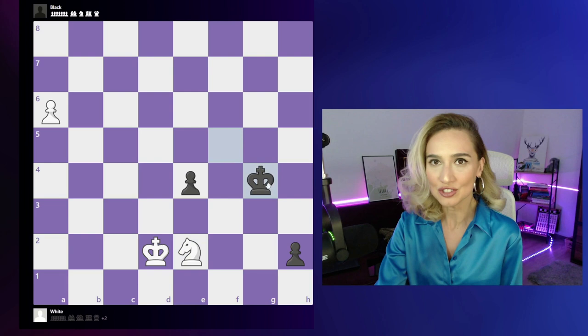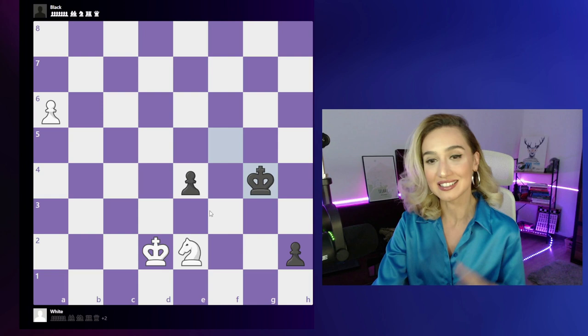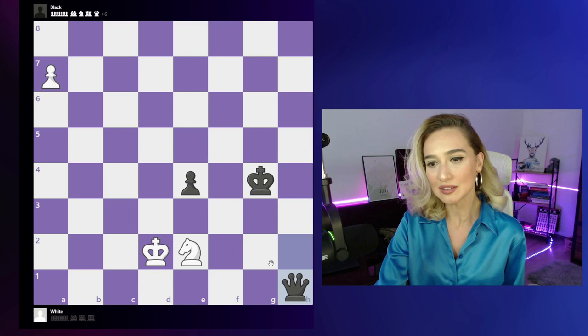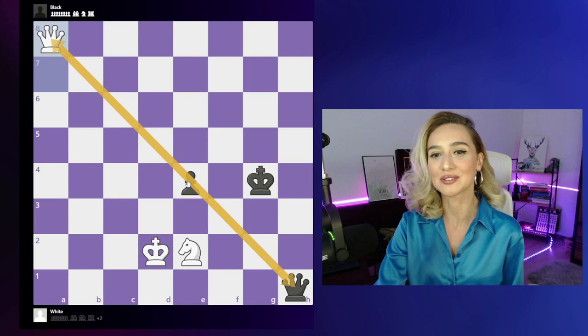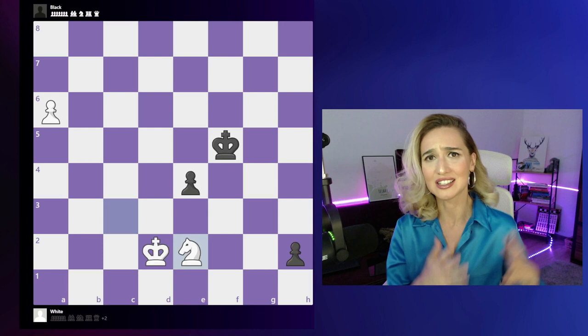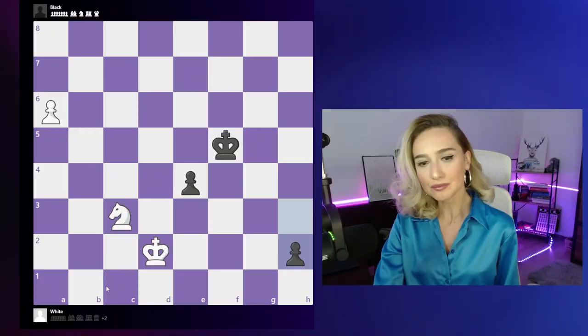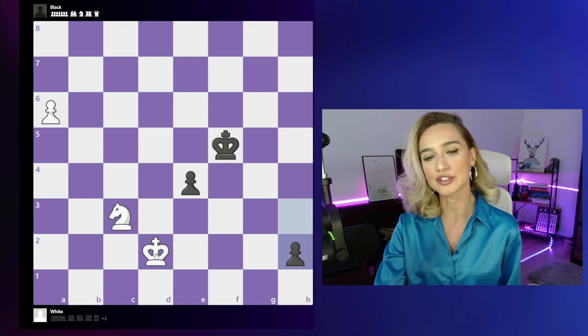After knight e2, this seems like we found the solution, but in fact black can play king to g4, avoiding knight g3, and the next move is pretty much a pre-move: h1 queen. This is a really bad position for white. Here's a funny line: say a7 queen — we both have queens, but as those two queens are fighting on the same diagonal, we have e3, a beautiful check, and white is going to lose the queen on a8. So knight e2 is not the right move, and we have to take that back and look for something better.